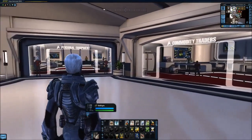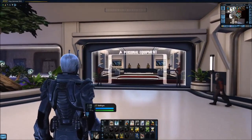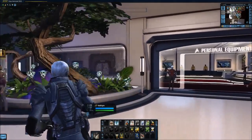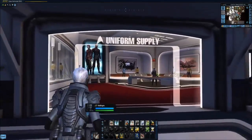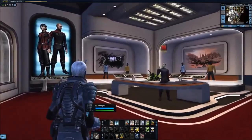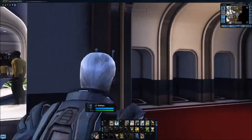Then to the left, the personal equipment and the Dilithium and Energy Credit vendors. Before finally, across the way, we see the new tailor office complete with a tailor himself, and in the back, changing rooms.